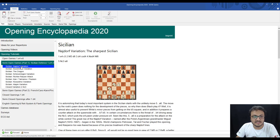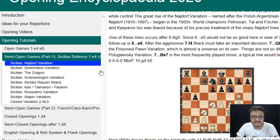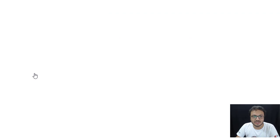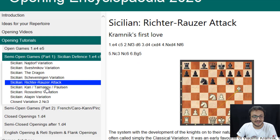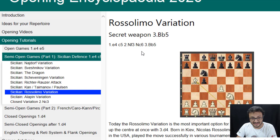The opening tutorials are also there in the Sicilian with different systems: 'What is the Najdorf? It's the sharpest Sicilian as they say.' Then the Sveshnikov — 'dynamism versus structure.' The Dragon — 'simpler than you might think.' Chevenigen — 'perfect control of the center.' Richter-Rauser is 'Kramnik's first love — play like Anand.' Rosolimo is a 'secret weapon: bishop b5.' And the Alekhine — 'a slightly different Sicilian with a lot of room for creativity.'